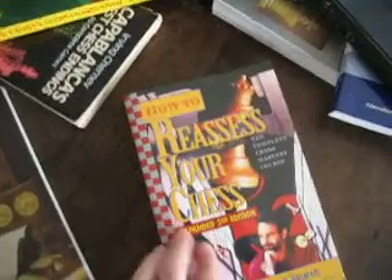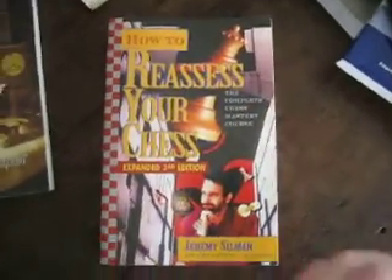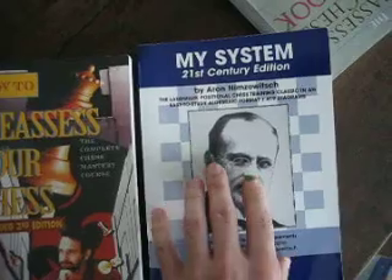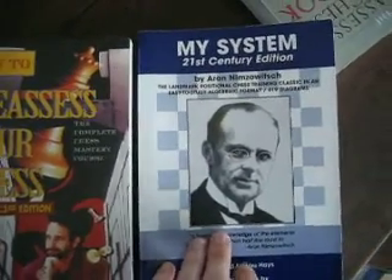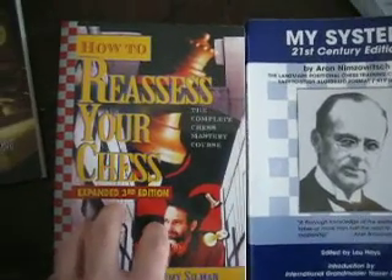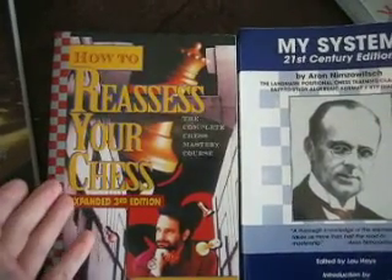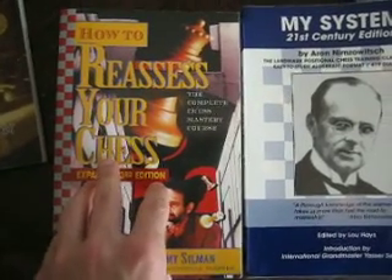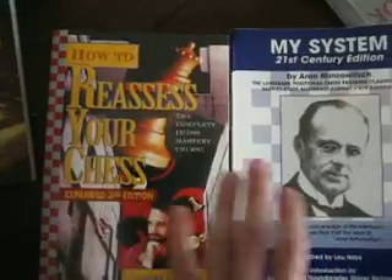This is one of my favorites: 'How to Reassess Your Chess' by Jeremy Silman. It's actually similar, in some way, to the famous 'My System' by Nimzovich. The difference is that Silman explains things in a way that I like actually more. For me, it's more easy to understand when he explains the positional themes and things than the old style of 'My System'.